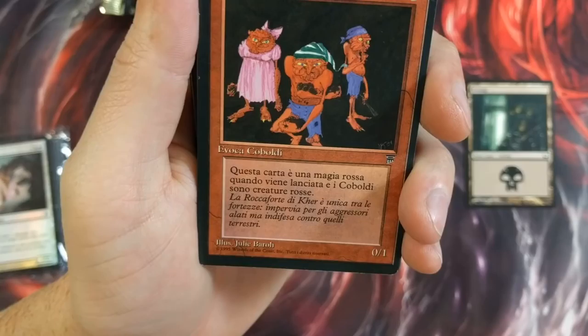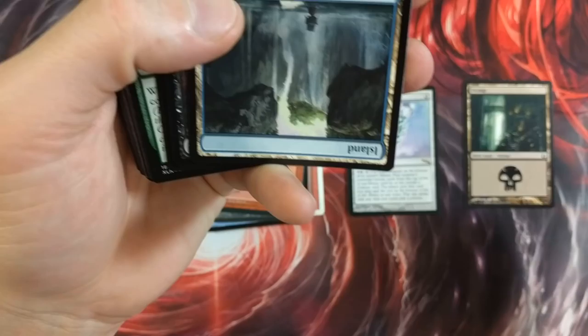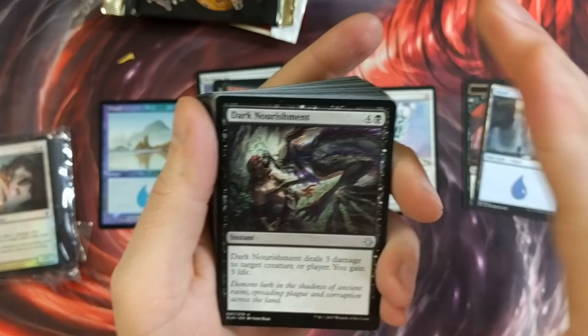This looks like some other language — Spanish maybe? French — I'm terrible at that. Another Legends card. Some goblin guys. A pirate token. Some islands. Couple uncommons. I mean, why is it so disorganized? Why are you so disorganized, guy? Dark Nourishment.